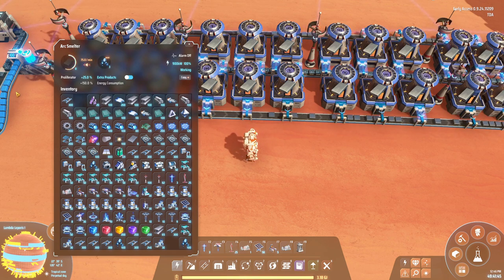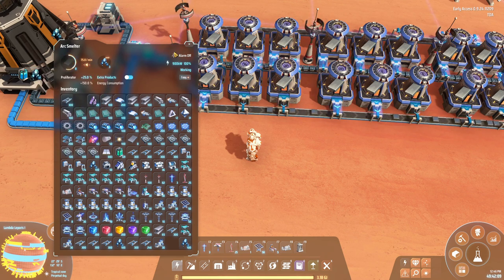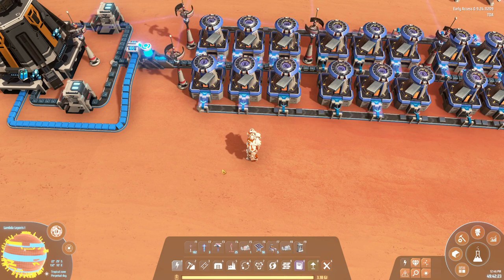There are two more things to be aware of. First of all, whatever you do with proliferators, make sure that if you are using proliferators, you use them on all the incoming materials - otherwise it simply won't work. By the way, you can actually see the additional products being produced in the second circle in the production tab. So make sure you use the spraying on all the incoming products.